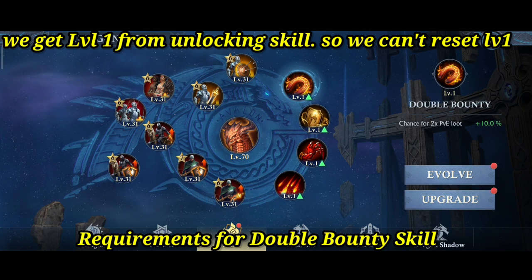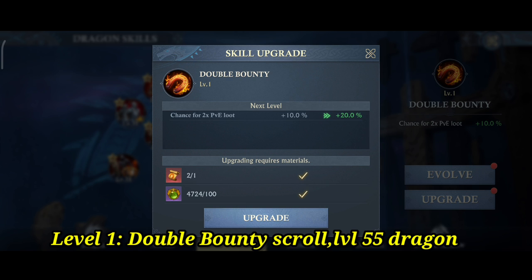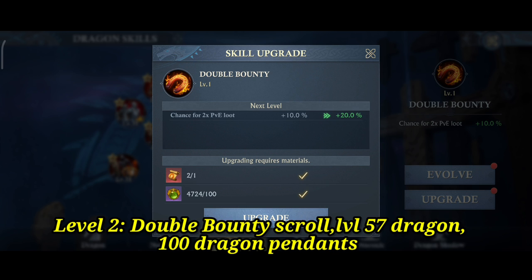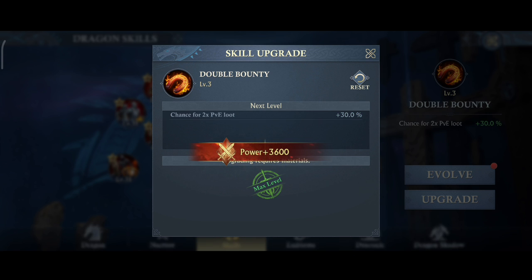Requirements for this skill: Level 1 requires a dragon at level 55 and a Double Bounty scroll. For level 2, a level 57 dragon, another Double Bounty scroll, and 100 dragon pendants. For level 3, a level 59 dragon, another scroll, and 300 pendants.